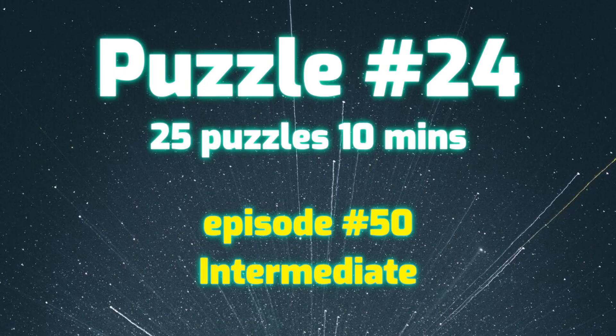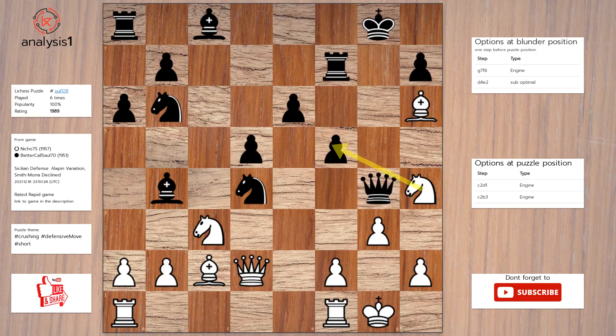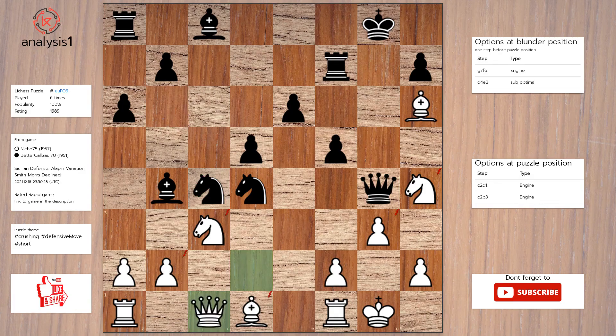Let us go to the next puzzle. Here are the threats: knight takes pawn; knight takes pawn; bishop takes pawn; queen takes knight. Checks in the puzzle position are: queen to g5, check. The answer is: bishop to d1; knight to c4; queen to c1.